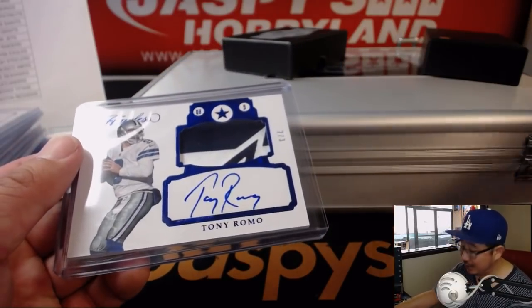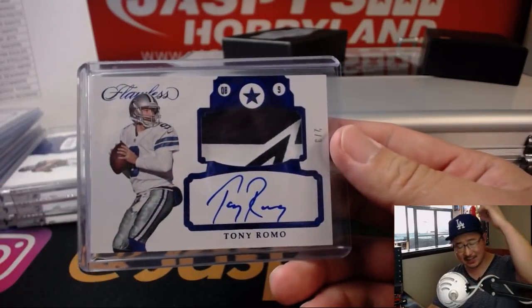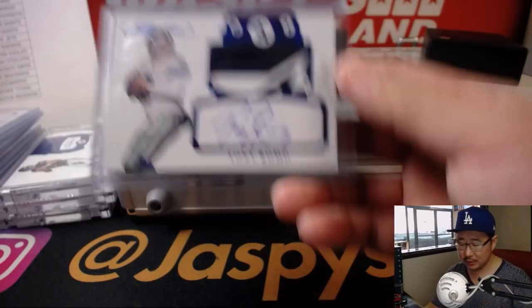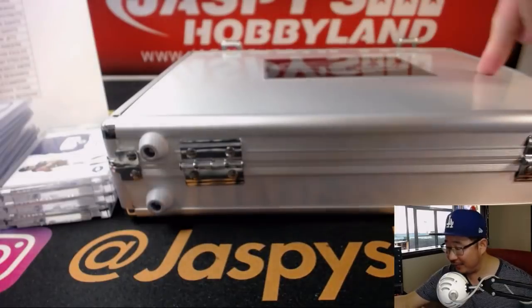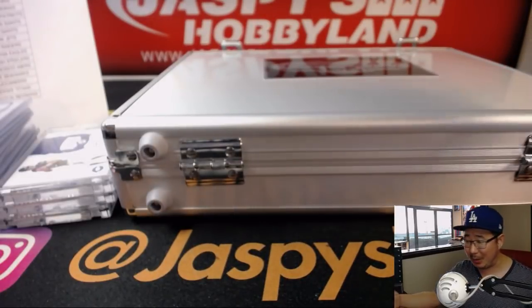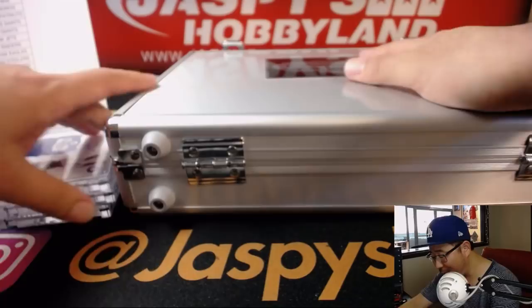Tony Romo — he's got a nice auto too. And that goes to William Clayton and the Dallas Cowboys. There you go, William. All aboard the Big Hit Express, whoop whoop. Well, that was a nice briefcase — we still have the encased cards to go. Got three more to go. You're welcome, Megan. Thanks for getting in.